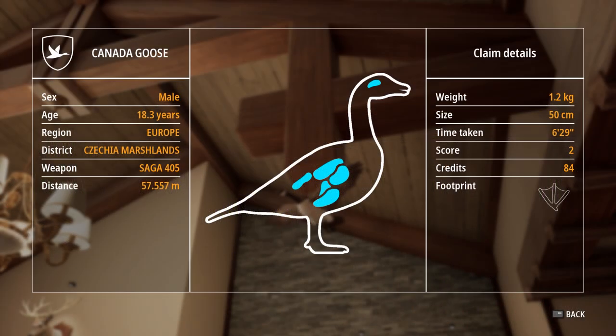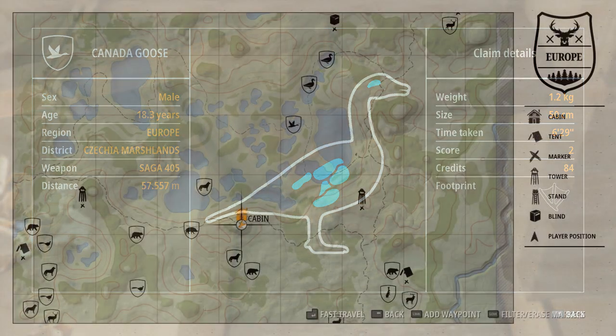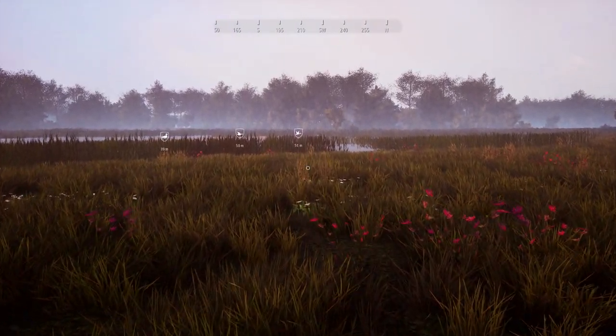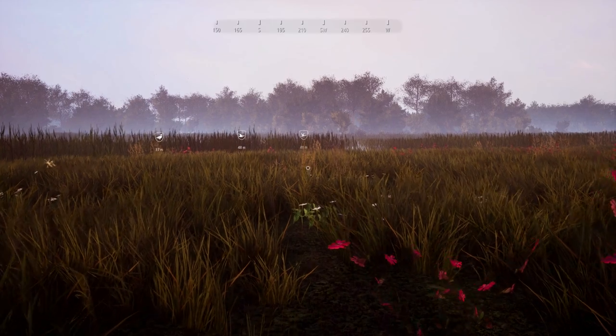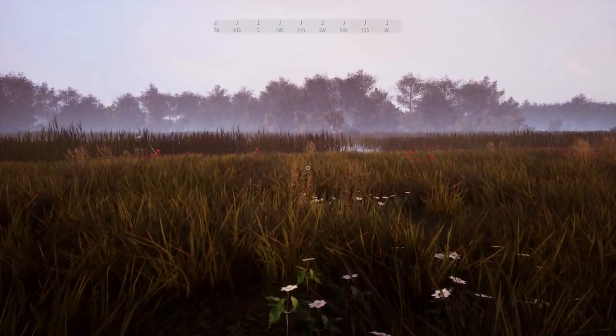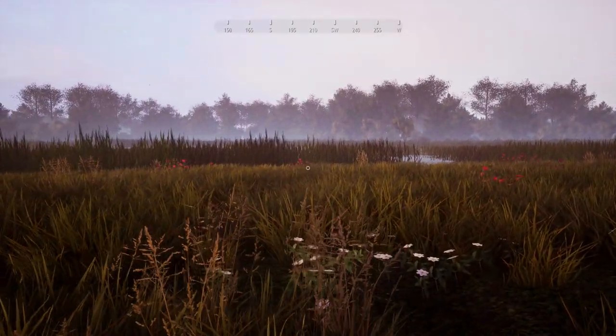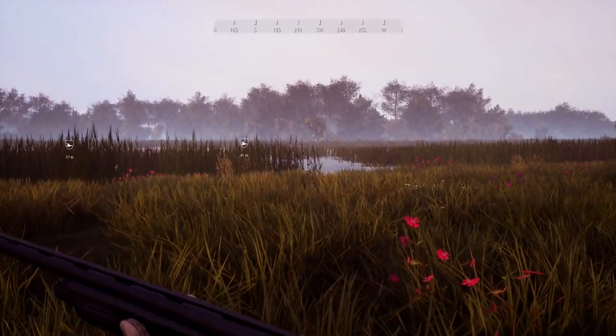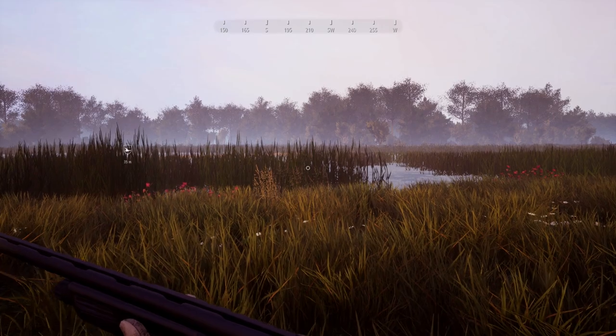The last bird on our list is the Canada Goose. For this we head out to Cheshire Marshlands. In the northern area above the main cabin we see some lakes and many small ponds where we can find Canada Geese. The shallow water of the small ponds is a big advantage because we don't need a retriever in most cases — it is much faster to get the prey out of the water because we don't have to wait for the dog.